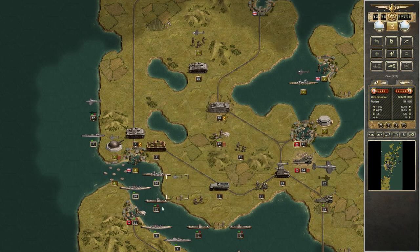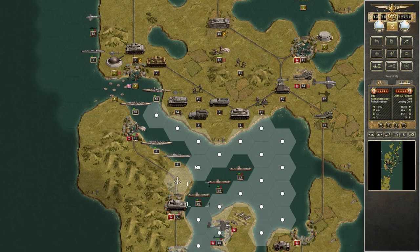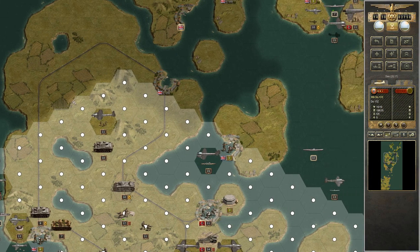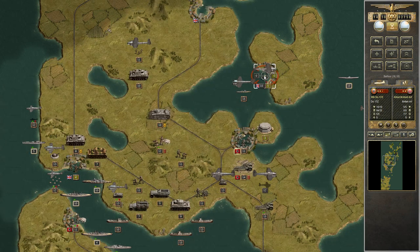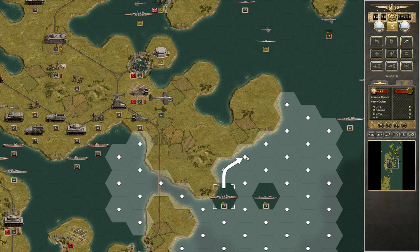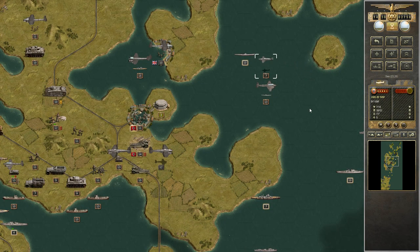Take them out — nope, that's not a good idea. Make room for the landing of our troops and get everything going again. Bomb whatever we can. Keep out of range. Protect.